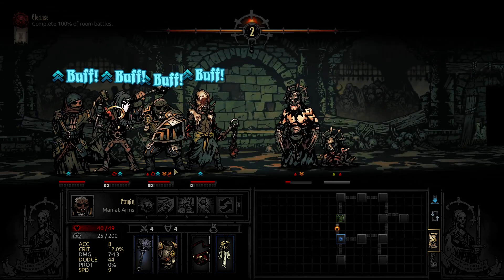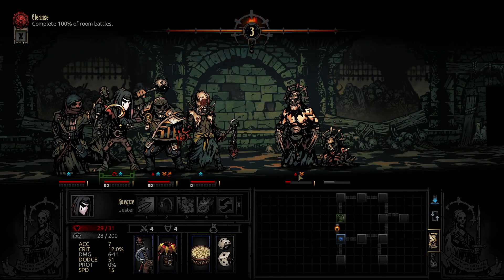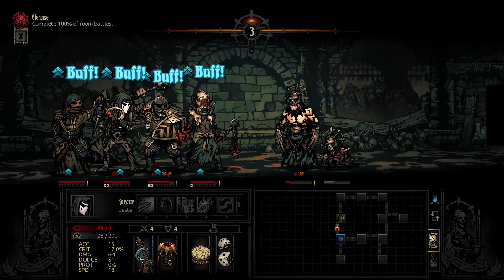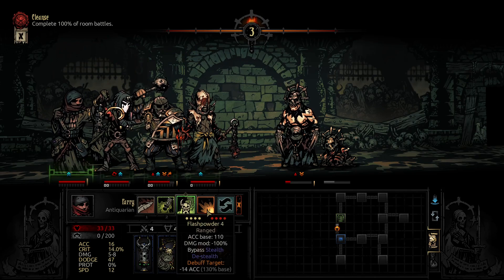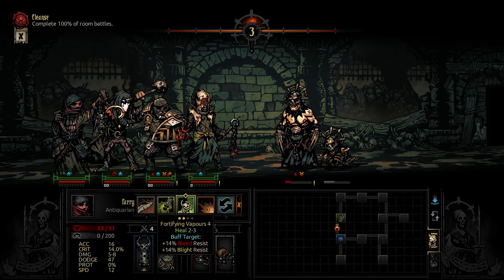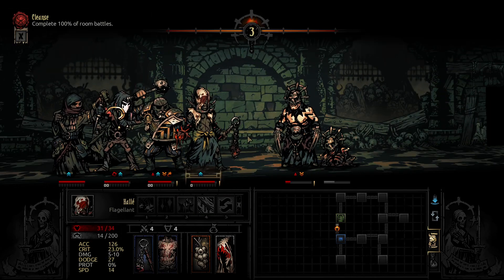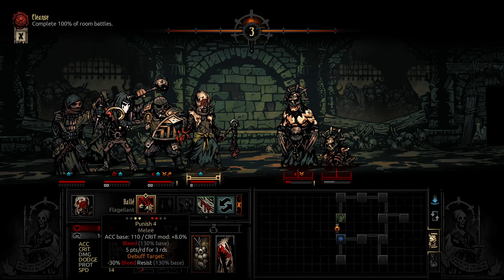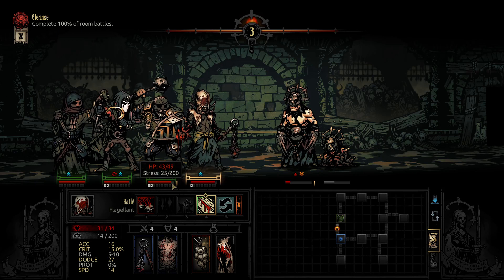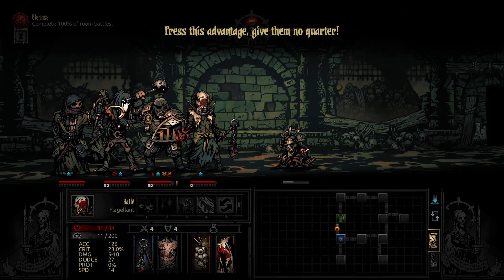Let's just buff here. It's doing the wrong move — that's why. Meant to press you — oh well. It's not worth it. Press disadvantage, give them no quarter.